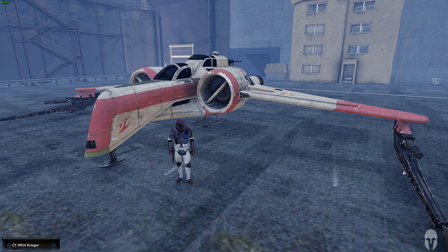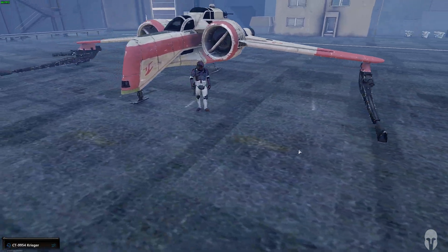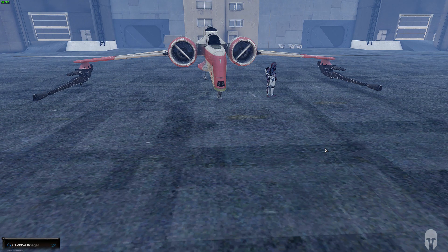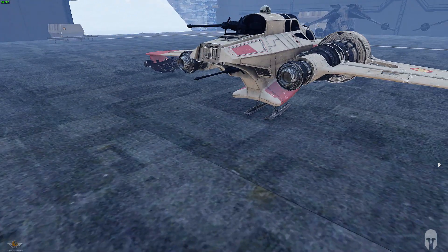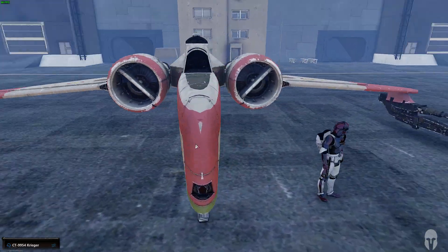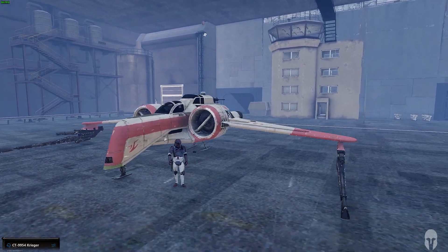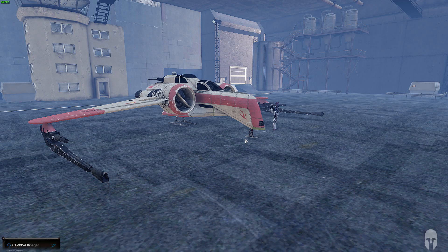It has a sensor system equipped. It has two large laser cannons that are very good at suppressing both starfighters and ground assets. It has two aft laser cannons at the back, a proton torpedo launcher. The version we're using today is a community mod, which means it has GBUs — a normal ARC-170 does not carry GBUs, but this one does.